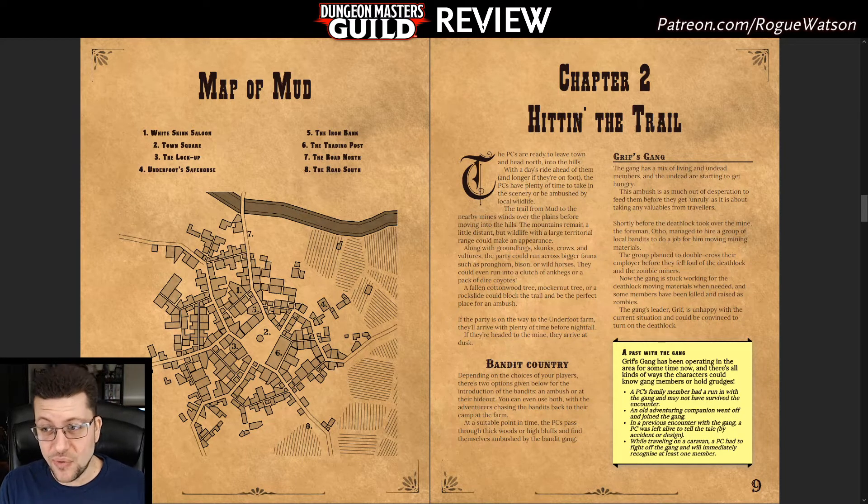There's one basic side quest before you can tackle the mine, although players could skip it entirely. It ends up being better than the main quest because it's the classic western trope of an enemy gang — very effective — led by an Aasimar.